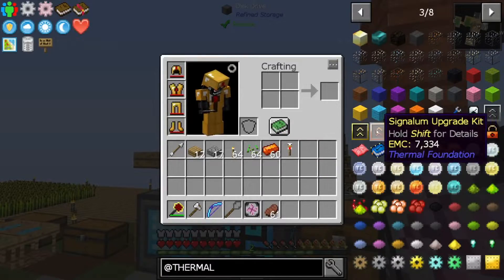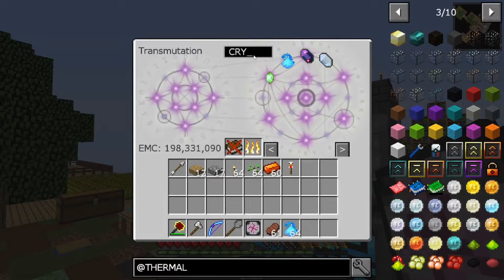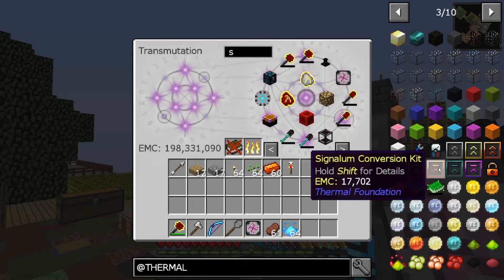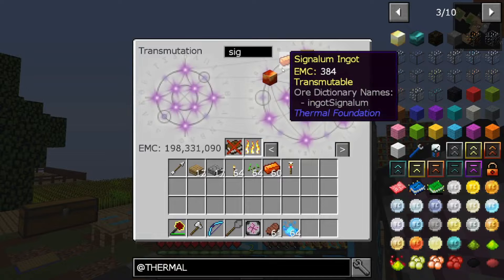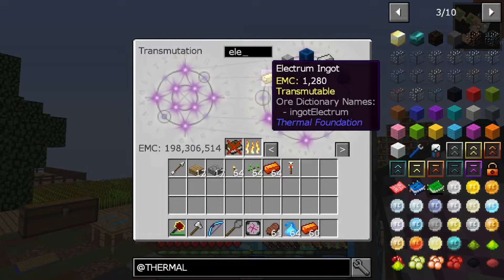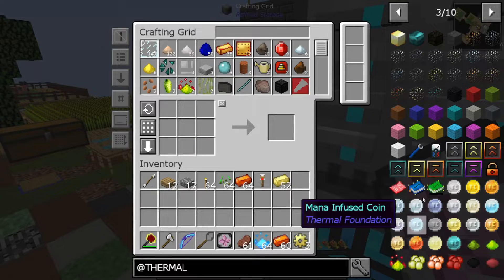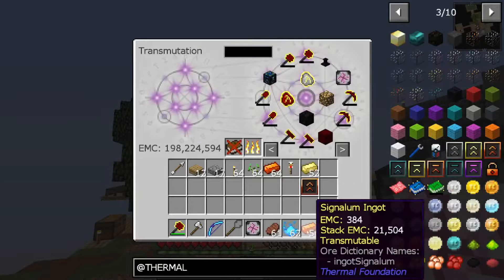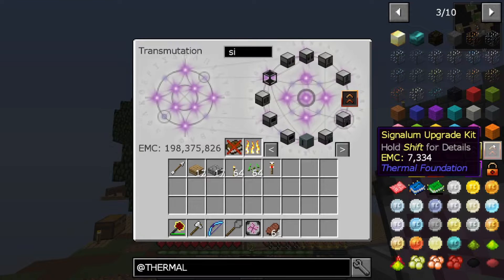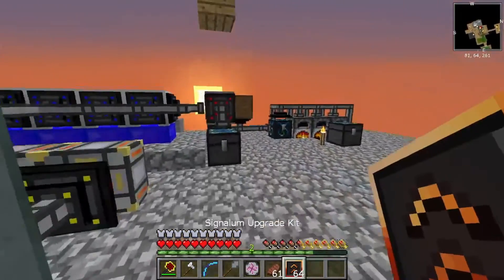I'm going to make these cingulum upgrades. We need cingulum ingot, electrum ingot, and crythium dust. Let's make two - or three - electrum gears. Now let's make the cingulum upgrade. Let's EMC all of this - cingulum upgrade, there we go, grab a stack of them. How much EMC is that? 469,000. And upgrade all these. I might have to upgrade my lava stuff now, the way I produce lava.